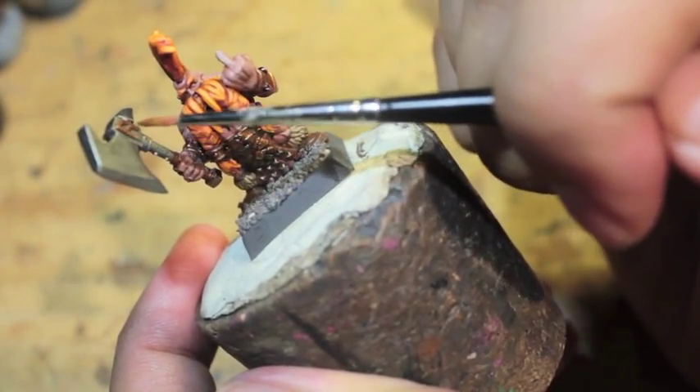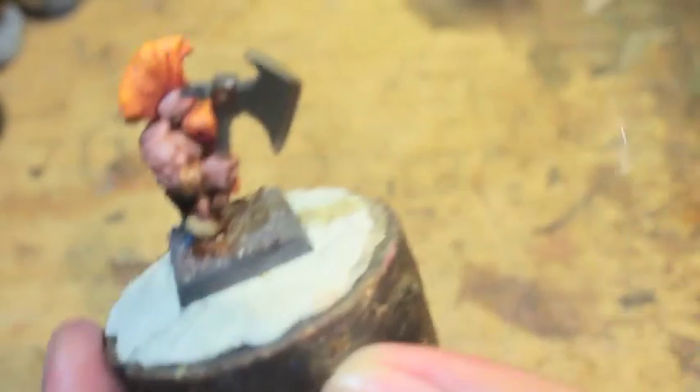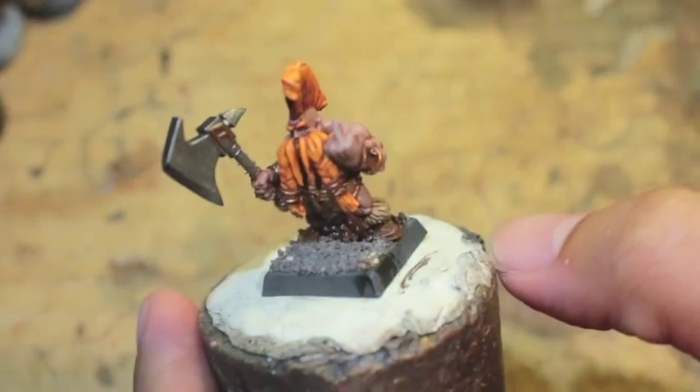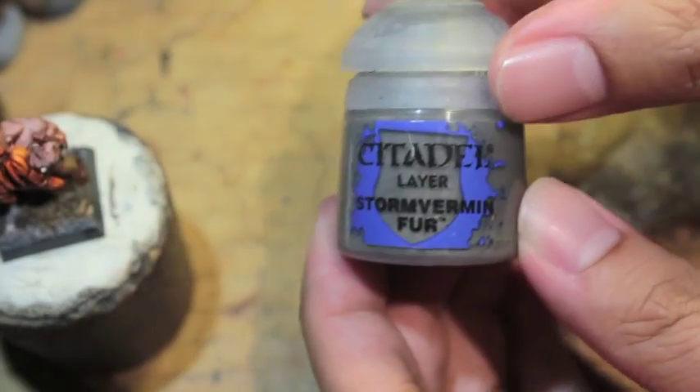If you want to highlight the axe, I'd go with Runefang Steel — a very bright silver that lines the metal really nicely. I decided not to do it and thought it looked fine without it. Okay, here we go: Stormvermin Fur.